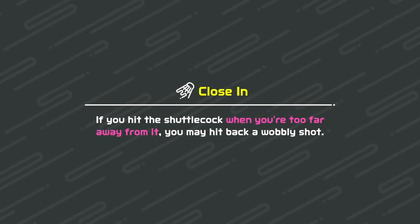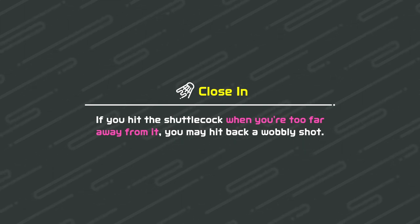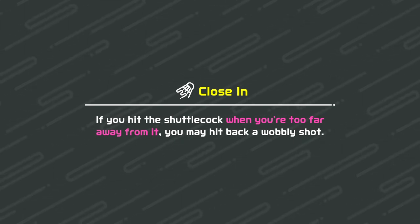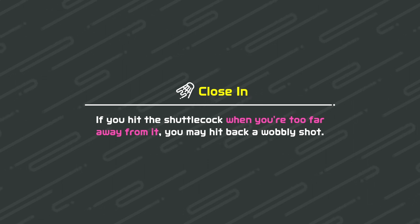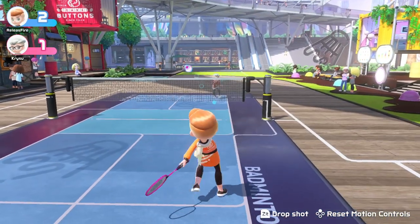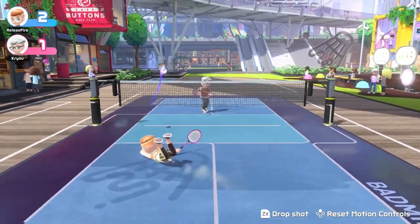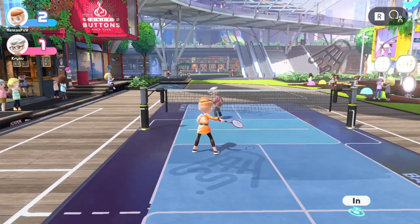You probably already know that if you hit the shuttlecock when you're too far away from it, you may hit back a wobbly shot. But what you might not know is if you're even further away, then you fall. So the reason you're falling is because you're going for a shot when you're too far away. And here's a great example — the shot comes in, it's too far away and I do a lunge for it and I end up falling and losing the point.